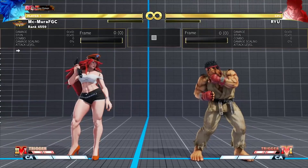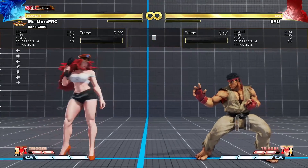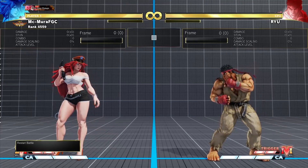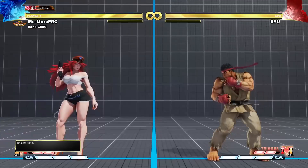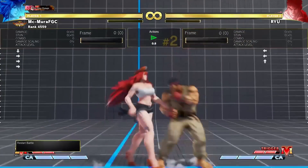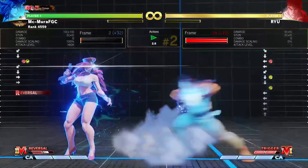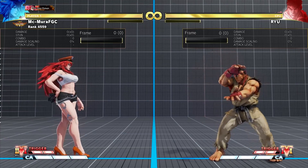V-Shift also cannot be done while you are holding a directional input, and this is very big. For example, if I'm walking forward and using V-Shift, I'm getting standing heavy punch. If I'm moving backward and doing V-Shift, I get standing heavy punch or crouching heavy punch. To do V-Shift you have to let go of any directional inputs — just press the V-Shift button. If I'm holding down-back and trying to V-Shift during a block string, I get hit. This is an important detail to highlight.